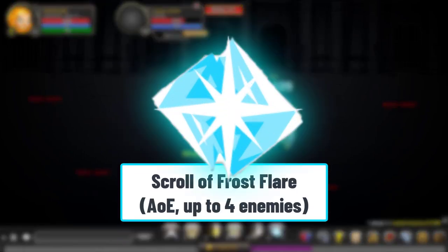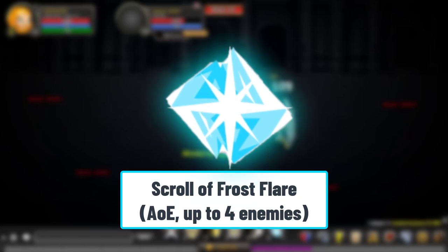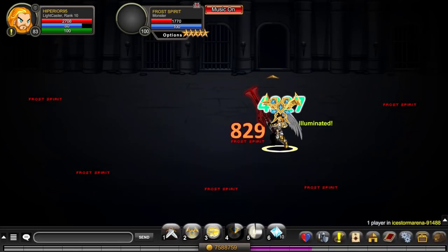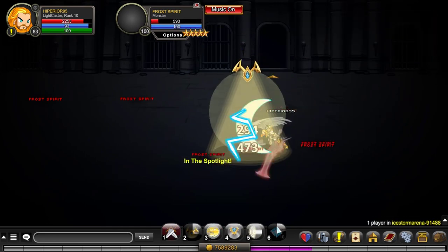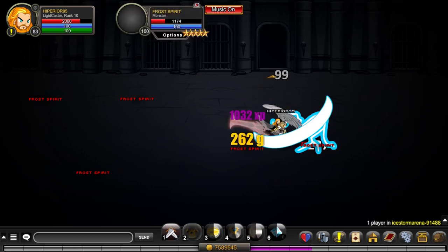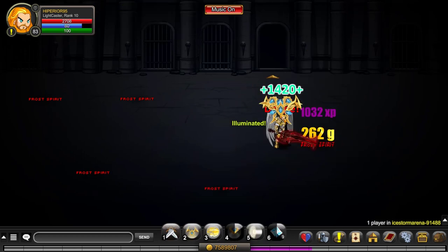Next up, we've got the Frost Flare. It works in a similar way to the previous one, but it does less damage. It can hit up to 4 enemies at once, which is very good and is above average for most of the AoE skills of classes.